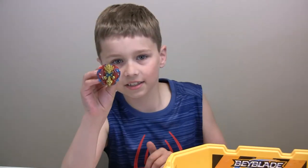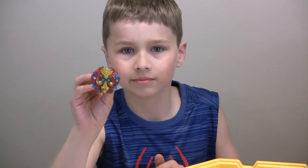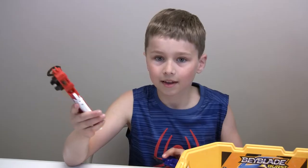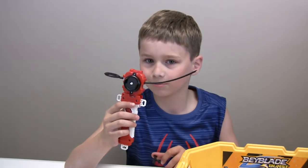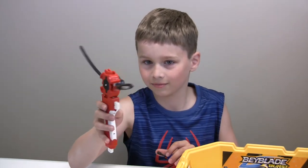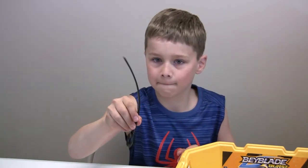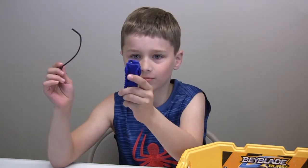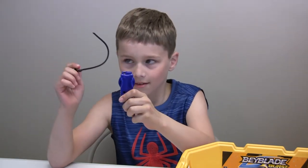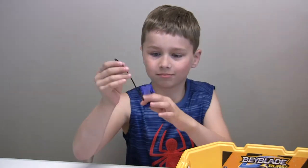And this is Zumo Excalius. This is the sword launcher and it has a cool flat string. This is the blue launcher and it has a cool kind of string like this.